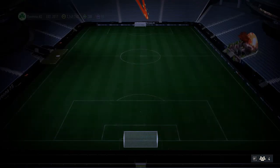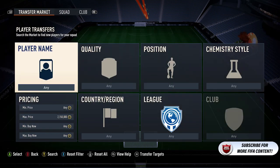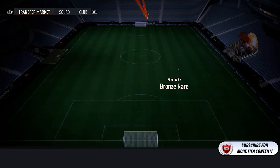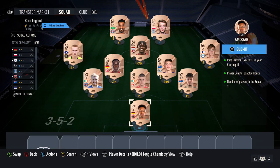So for the very first squad just here, ignore the team. What you want to do is jump straight onto the transfer market just here, select bronze rare, find the cheapest card — comes out around 400 coins. Just pick up the cheapest 11, put them in the team, and that'll complete that squad.